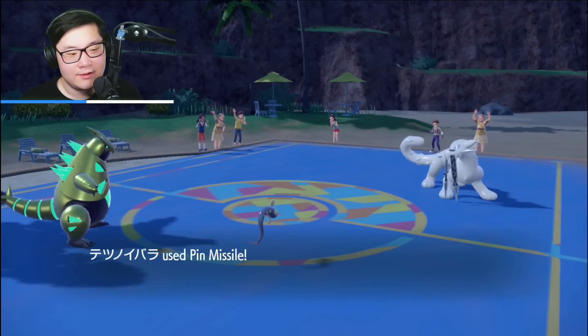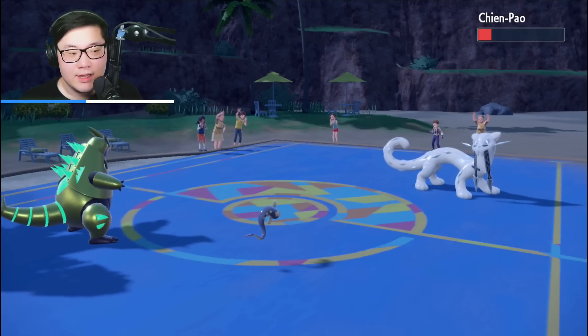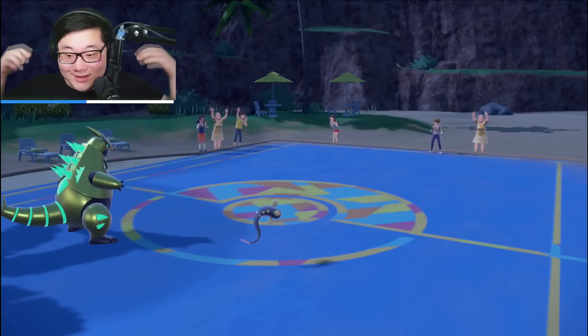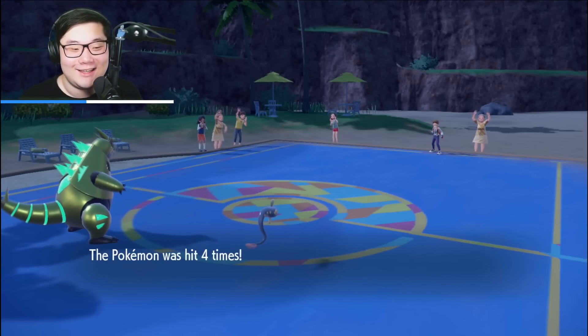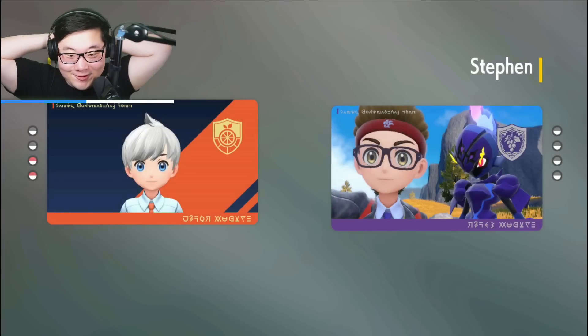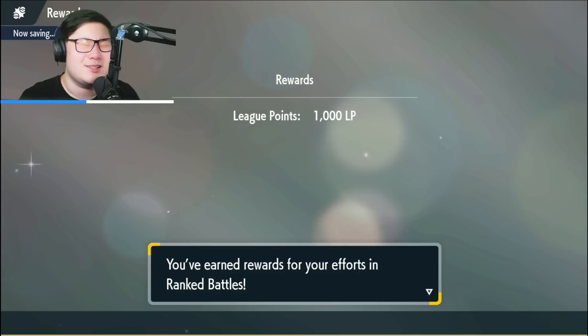They do have Sacred Sword. Pin Missile does a little less than I thought — worried about Wild Charge recoil. If I Wild Charge Chien-Pao, they go for Ice Spinner on Eelektrik, and I take enough recoil for Sacred Sword to pick up the knockout. But Iron Thorns took that a lot better. We knock out Chien-Pao with Pin Missile — connected and loaded, guaranteed four hits. Game sealed. Ogerpon's Iron Defense setup against size spam didn't seem like the strongest option, but it worked out for us.